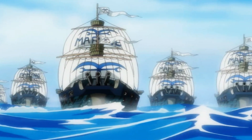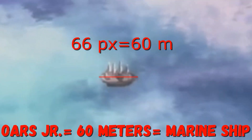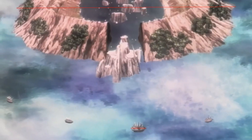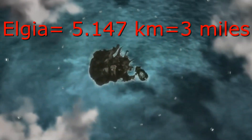This ship here is very likely the same type of ship that Admirals and Vice Admirals use, one of the larger ones that we've seen Ors Jr. carry across the battlefield, and which, coincidentally, is also nearly exactly his height: 60 meters. So this ship is what we'll be using as our ruler — a 60 meter ship. Using this, we can compare it to the concert area, and then the concert area to the entire island, to find that the length of the island is 5.147 kilometers long, or just over three miles.